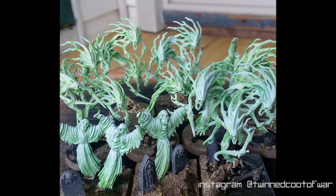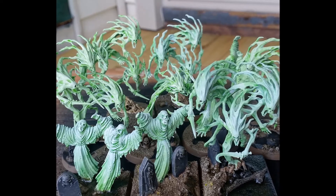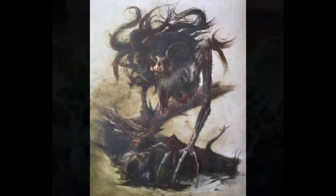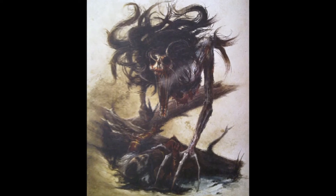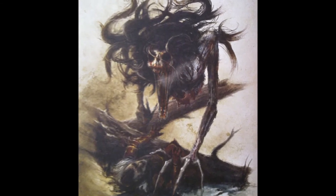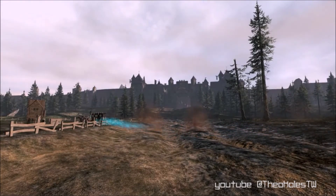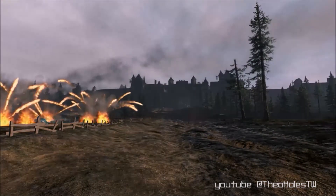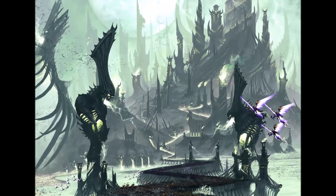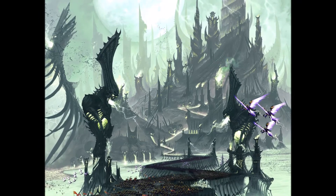The Mourngul is the other unit Nighthaunt has access to. This model took a bit of a hit with its update, but it is still viable. In a Nighthaunt faction, it is the best damage dealer they have — starting at 8 attacks and 2 damage is pretty powerful and can deal 16 wounds. Its minus 1 to-hit aura is still extremely potent and will keep the ghosts around longer. All the models listed, other than the Black Coach, are ethereal, meaning they can fly and ignore Rend when taking their save. Ignoring Rend with a 4-up save or better is pretty durable, and combined with fly and decent movement values, will keep units safe through a combination of hiding and selective engagement.